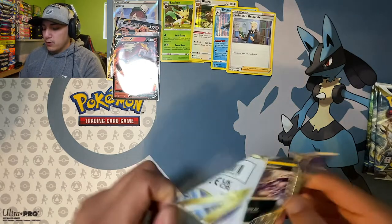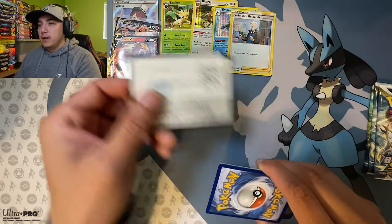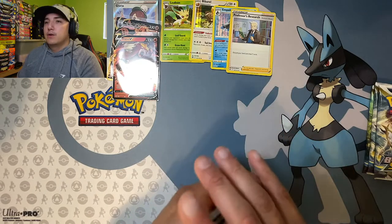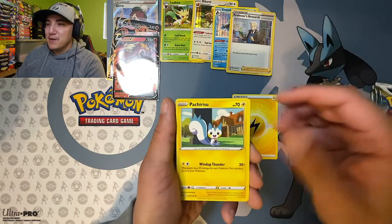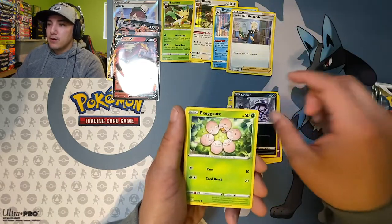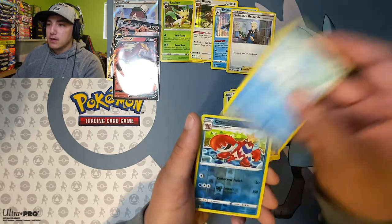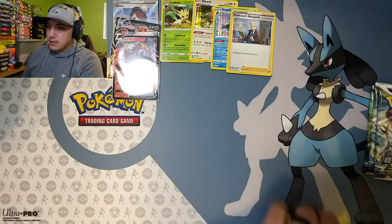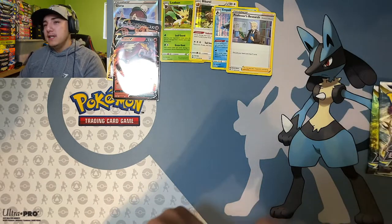Pack five — not looking too hot. Code card, one, two, three, four, going with lucky leaf. Electric energy, Boltund, Marnie, Spritzee, Gigalith, Grimer, Eevee, Farfetch'd, Snorunt, Cubchoo reverse, Cradily, and a Tornadus non-holographic.